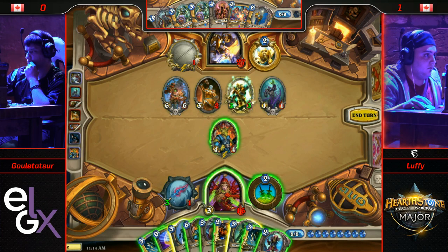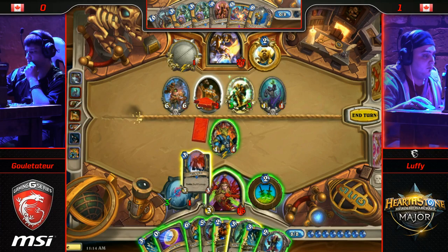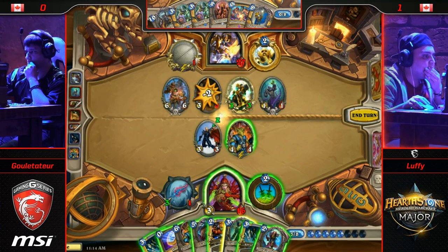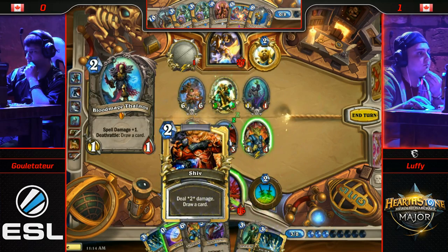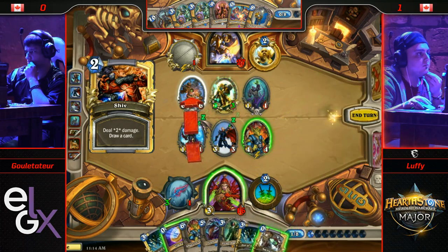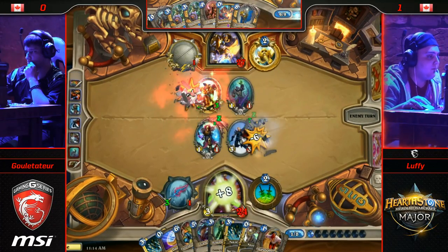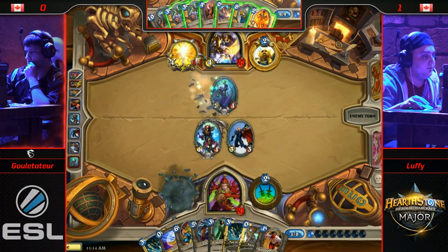I remember back in the day when we played these Gadgetzan Auctioneers, we just got going. He's running short very quickly here — I'm not sure he's going to make the most optimal play, knowing he's running out this quick. I think he was a little afraid of Fanning away that 1/1, didn't want to give the value. Second Backstab gets drawn. He queued up the attack before he saw the Backstab. Clock burning.